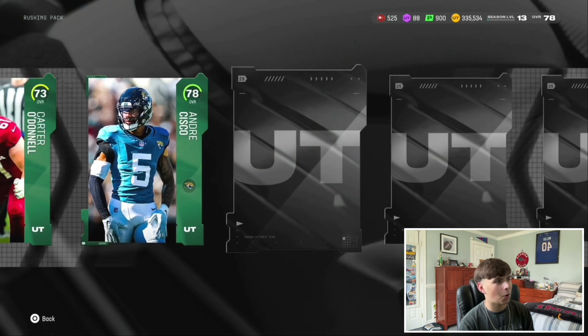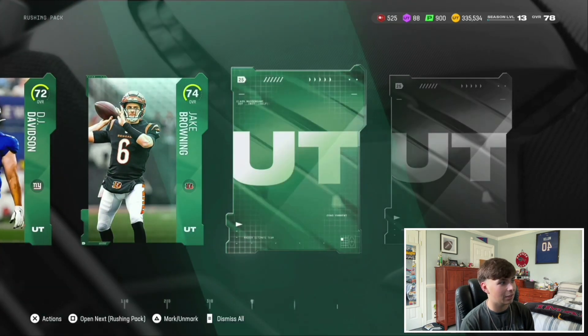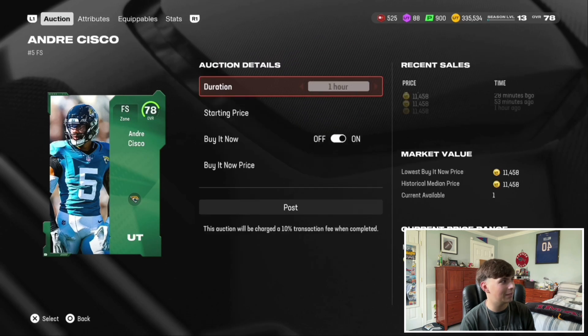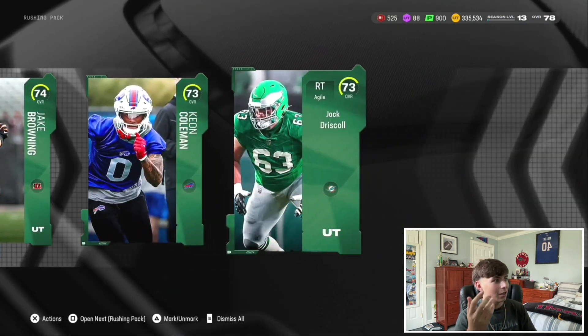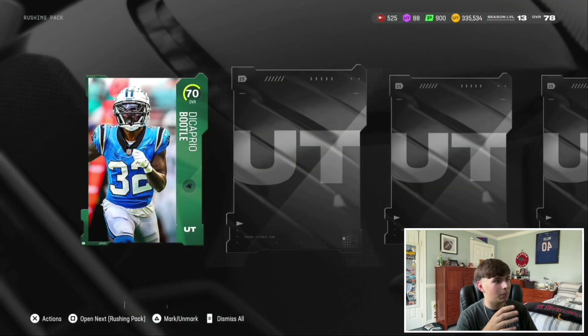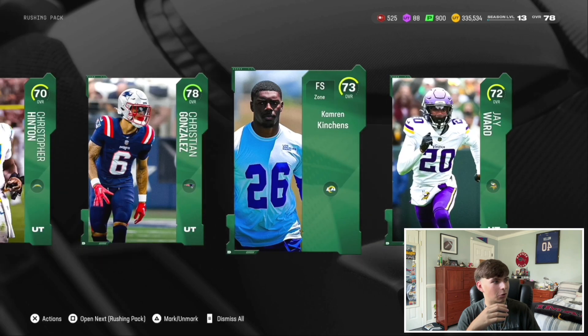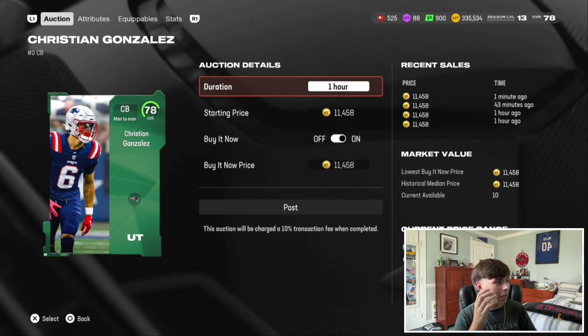Moving on to the next pack — probably just gonna pull golds. Oh, there's a 78 Andre Cisco though, should be decent. And there's Keon Coleman — let's go! Andre Cisco's price is 11k coins — that's another 11k plus about 1k for the rest of these cards. That is not too bad. Ten more rushing packs to go. An elite would be the dream, but I'm not expecting one in these packs.